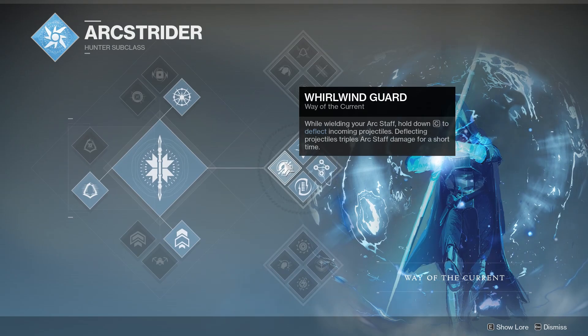Way of the Current is going to give you a new spin on the Arcstrider super. It's actually going to allow you to spin your Arc Staff and deflect all incoming damage. This can be really good against certain things — I've been able to block boss stomps and stuff, and it just holds you in place, you don't get knocked away, which is really nice.